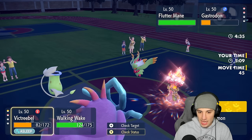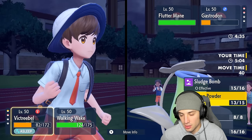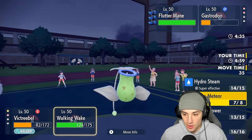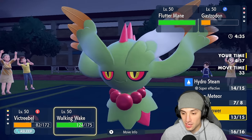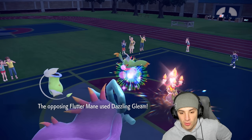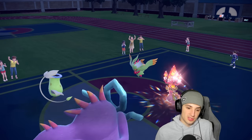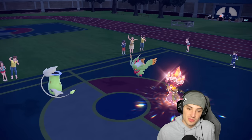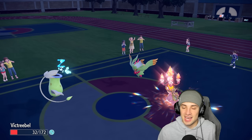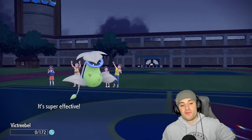He can just pick up a KO here with Dazzling Gleam — which I think he should have done in the first place. My Tailwind's gone, the sun's gone, I never even set up a Tailwind. Sludging while looking for a KO — trying Hydro Steam in that slot. Walking Wake is dead here — game over. Victory Bell eats up the shot — Victreebel Slams and that's going to be the game. They pop an Ice Cream — Victory Bell is dead. One and one for today's video. Their Gastrodon just hard countered us so perfectly.